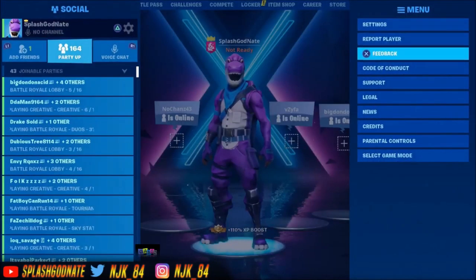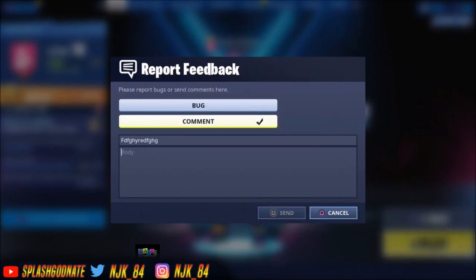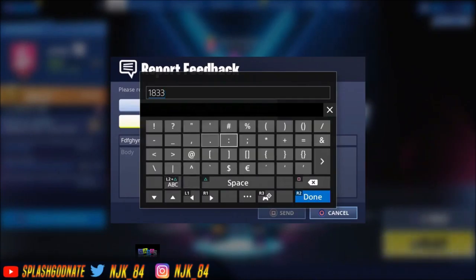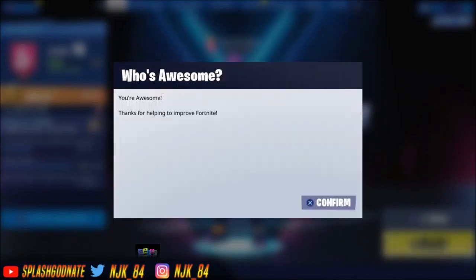So today the first step is go to Feedback. This is a big part - do not click bug, click comment. Then go to Subject and you can literally type anything. For the body you want to put '1833' and then equals true. I'll leave this on screen for a few seconds - 1833 equals true. Click done, let it sit there for a second, then click send. It's going to say 'you're awesome'.